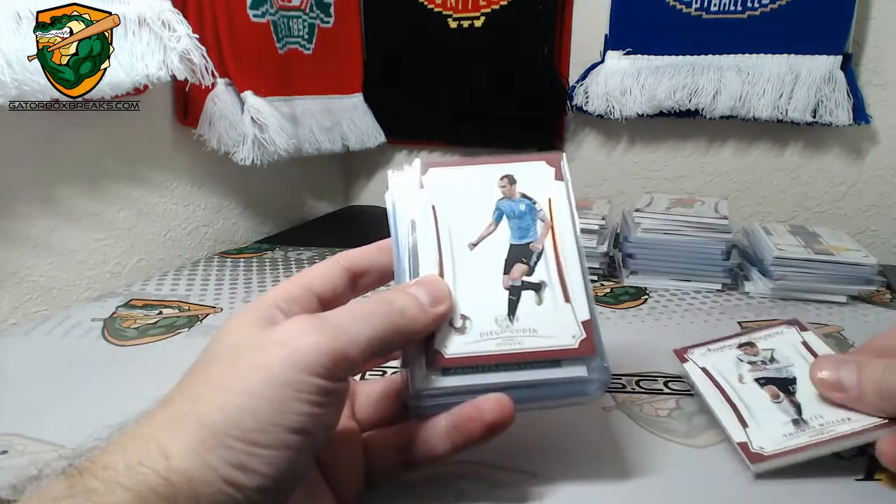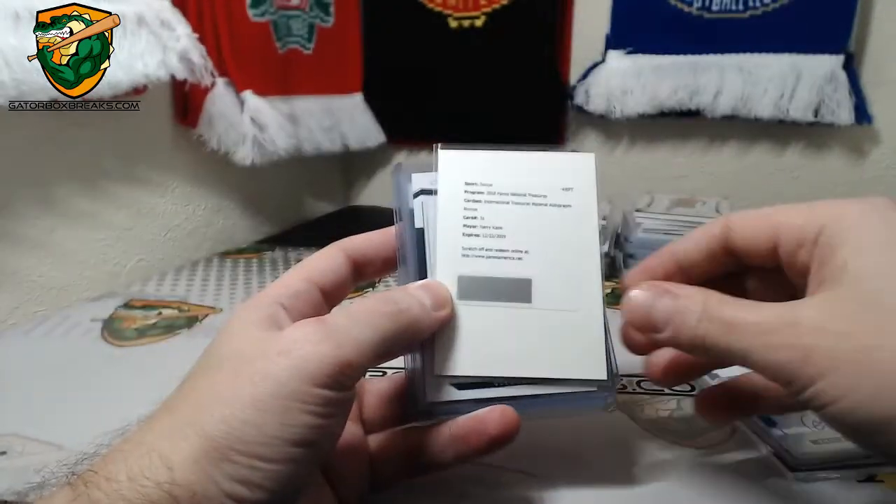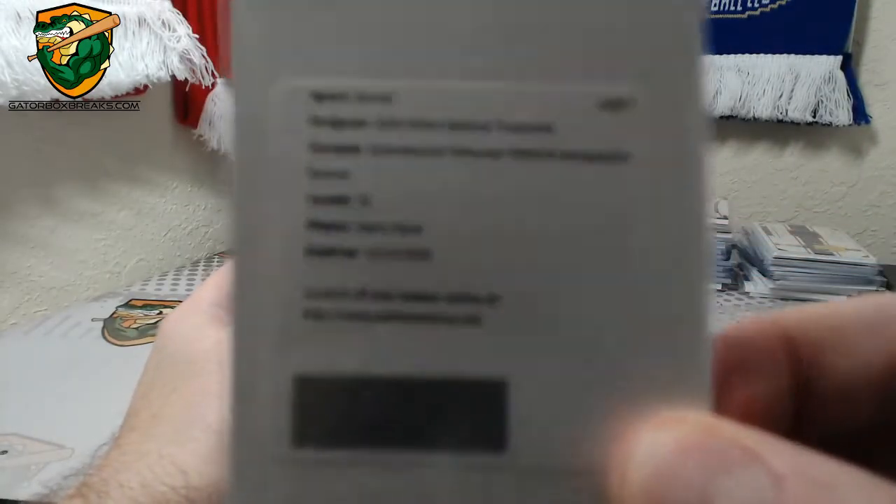Muller to 25, Godin to 10, Coutinho to 99. Harry Kane — International Treasures Material Autographs Bronze. Sick — 1 of 1.